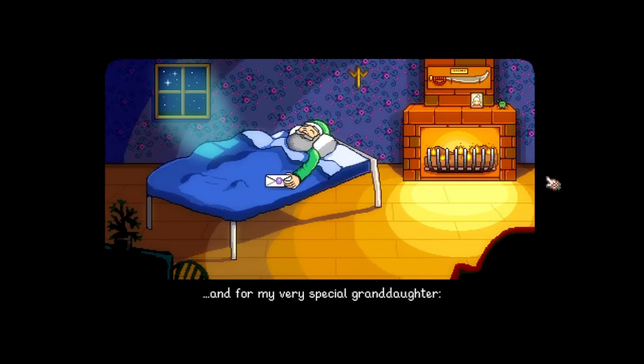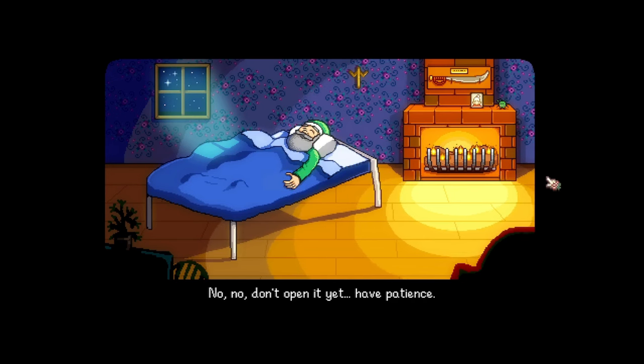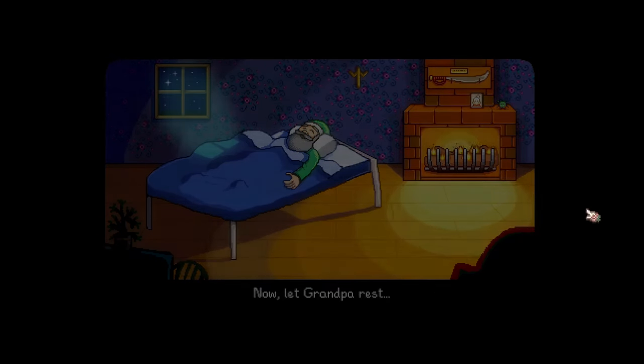For my very special granddaughter, I want you to have this sealed envelope. No, don't open it yet. Have patience. Now listen close. There will come a day when you feel crushed by the burden of modern life and your bright spirit will fade before a growing emptiness. When that happens, my dear, you'll be ready for this gift. Now let grandpa rest.